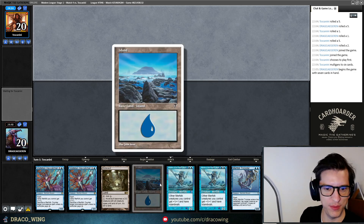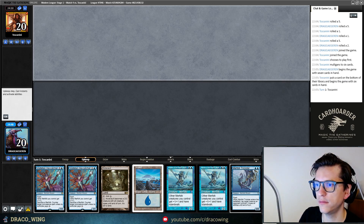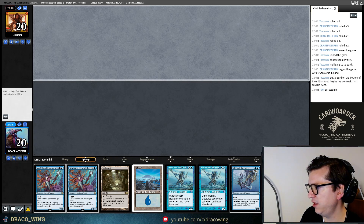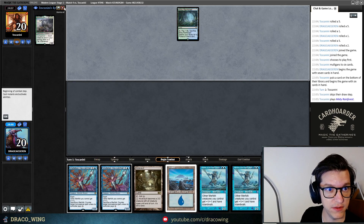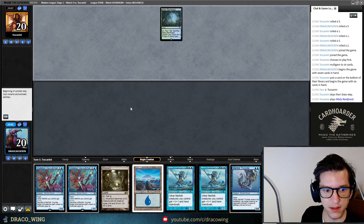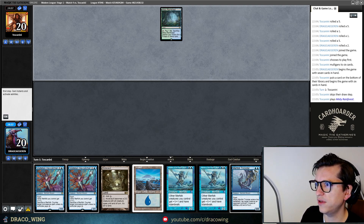This is my Island of Charts at the moment — I really like the old-school art. The opponent reveals Kaheera, so this could be Elementals. It probably is Elementals.